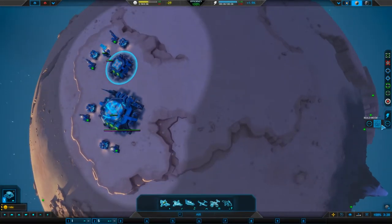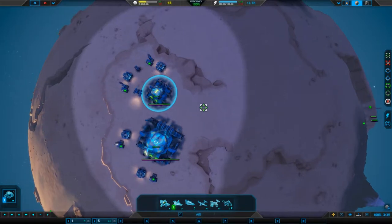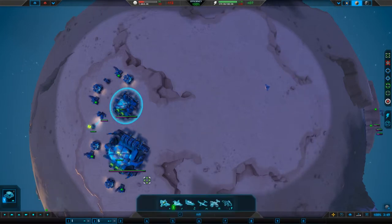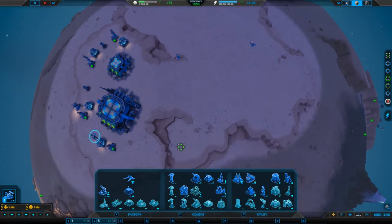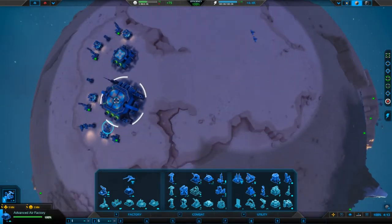These guys — I want them on continual mode, hummingbird, over this way. That should get everybody out and working. What can you make? You're a hummingbird — ah man, I didn't want this one. Oh, there it is. The advanced air factory unit cannon. Lightning Titan — heavy damage over wide armor, attacks anything other than orbital. That seems pretty strong. Let's go with that. I'm also going to build another four of those and tell them to immediately go straight onto that.